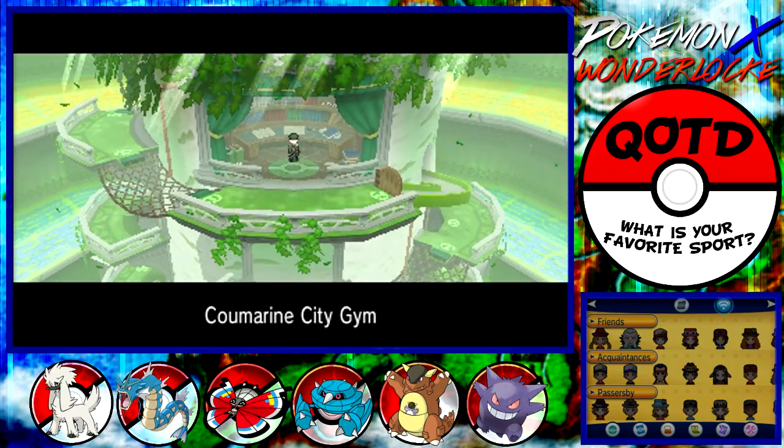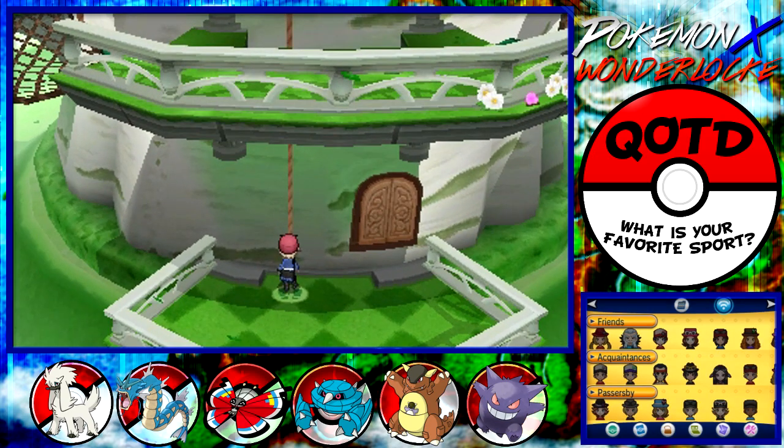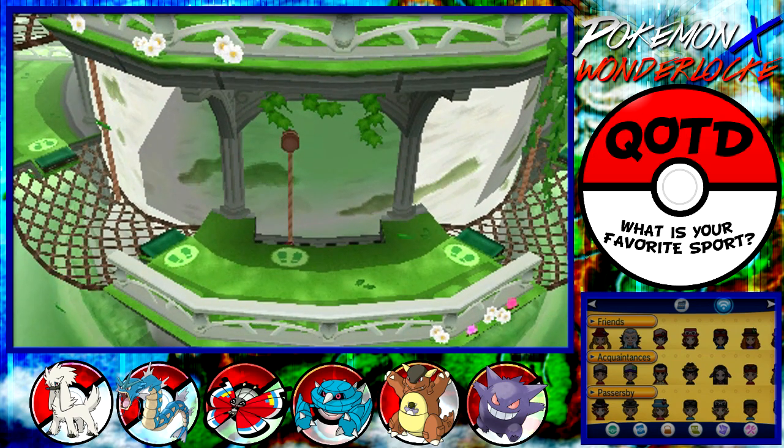If I bring Gengar in here, it can pretty much wreck everything in sight. And having it evolved, it will be even better than an unevolved Haunter, if anything. Let's get on the road. I don't really remember how this gym pattern works.